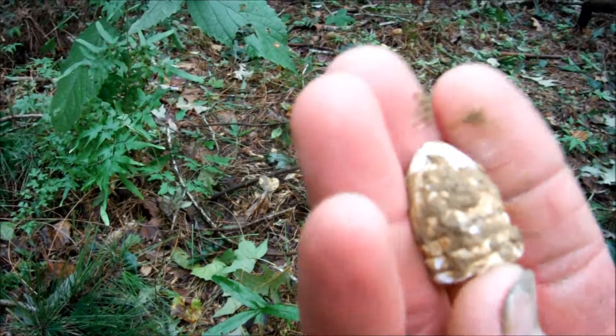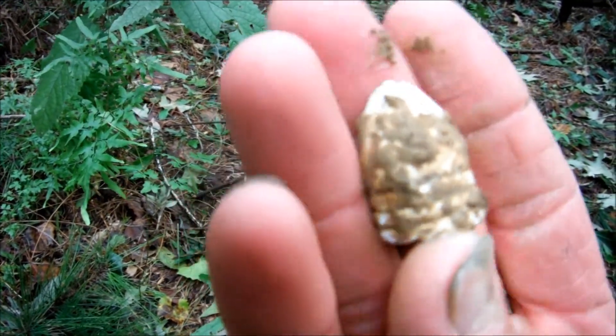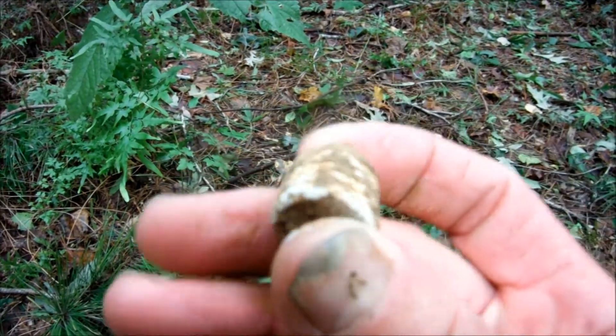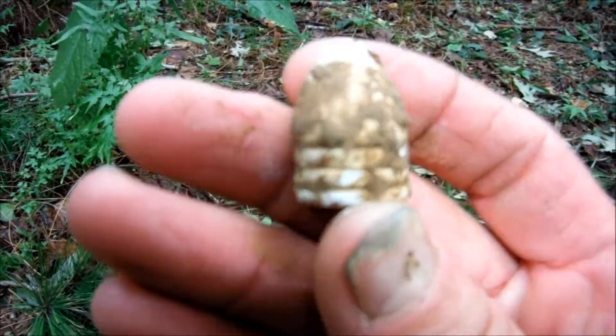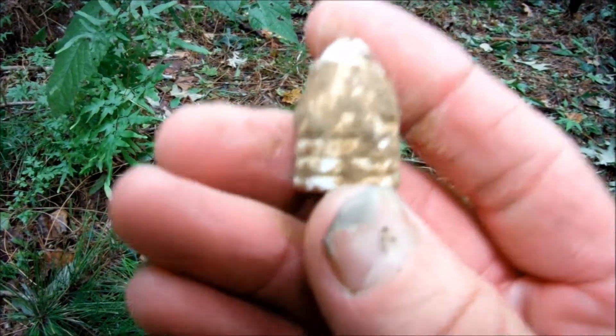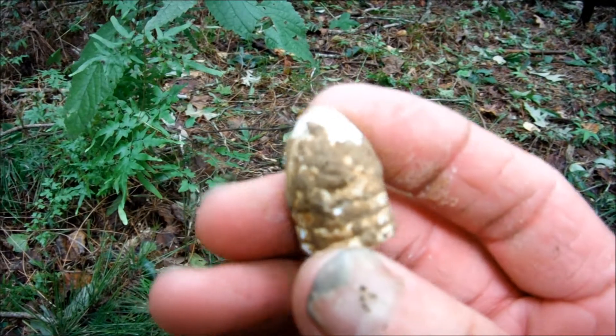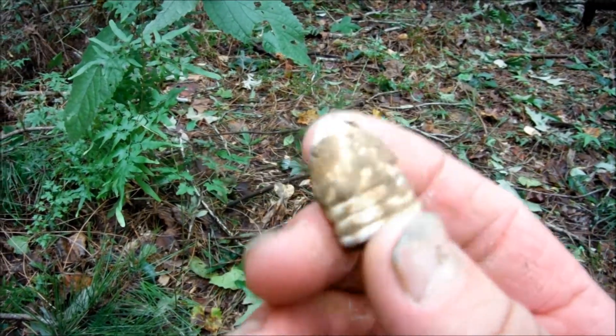Alright y'all, this is Digging Deep South. First find of the day — a 69 caliber Civil War bullet, 3-ringer. Thick fat ball. That's a lot of lead. You didn't want to get hit by that one. You'd rather be dead — that's where you'd be heading.